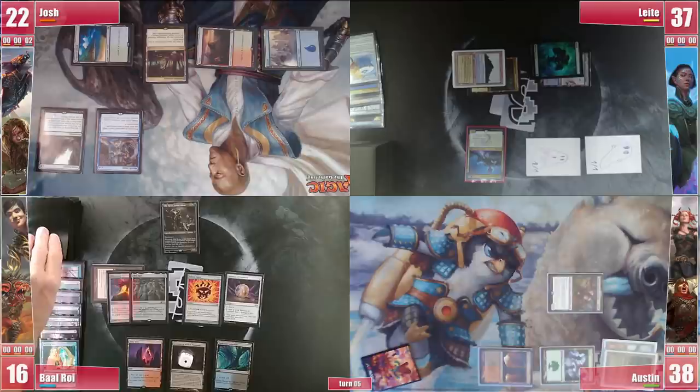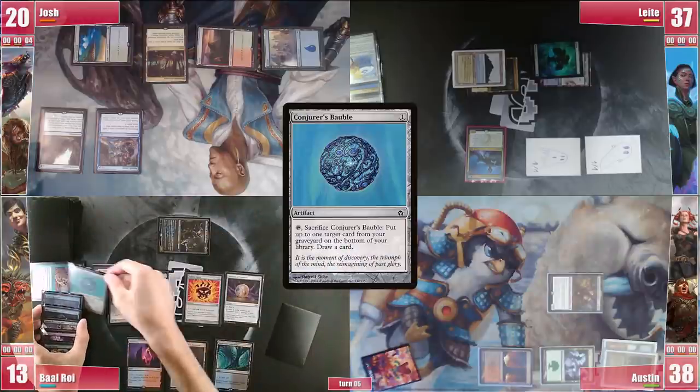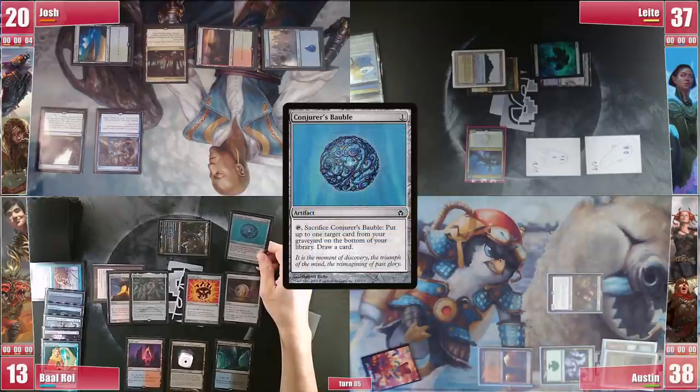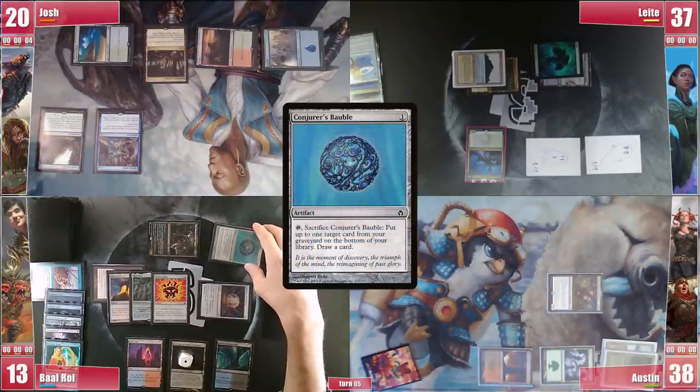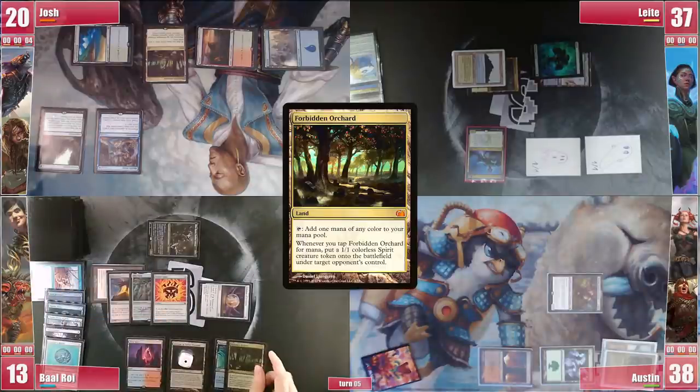Baal's Crypt slaps him the 4th consecutive time. He then swings Silas at Josh, triggering and choosing the Bauble, which he casts in his second main phase. He doesn't pay for the Study as he's holding on to a Cyclonic Rift. He then cracks the Bauble, putting the Mystical Tutor on the bottom, drawing and playing a Forbidden Orchard before passing.